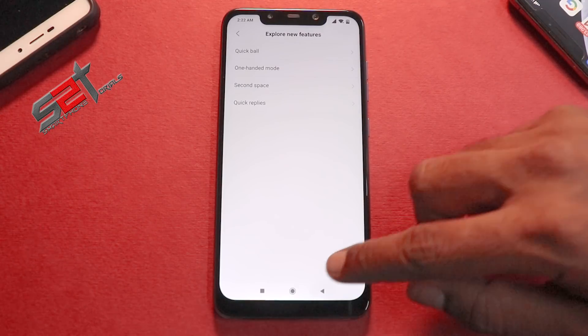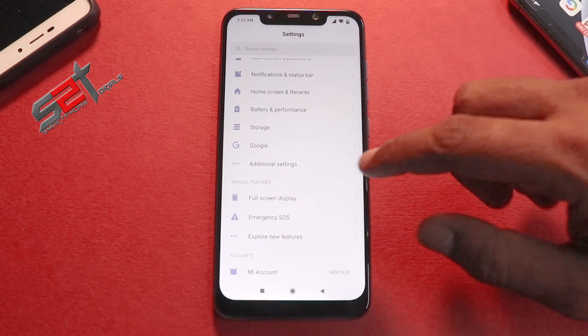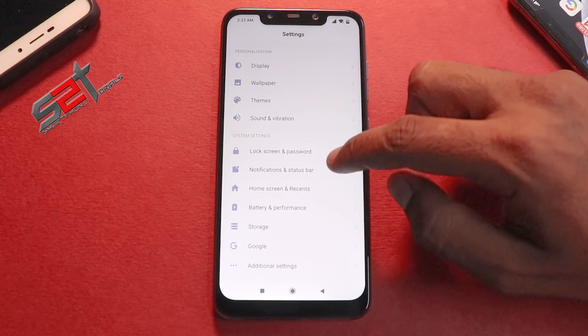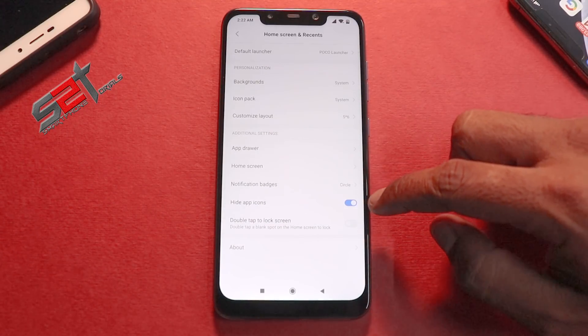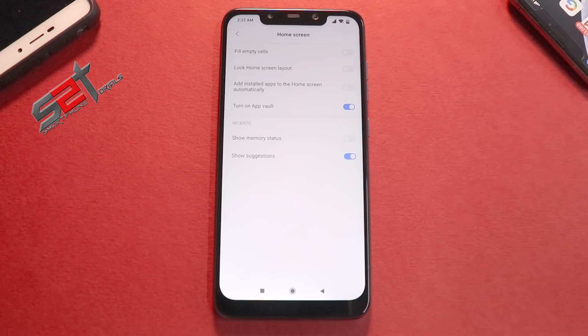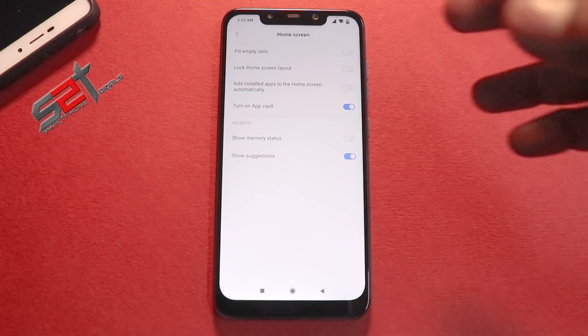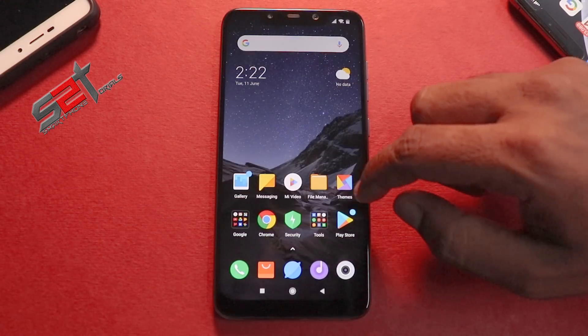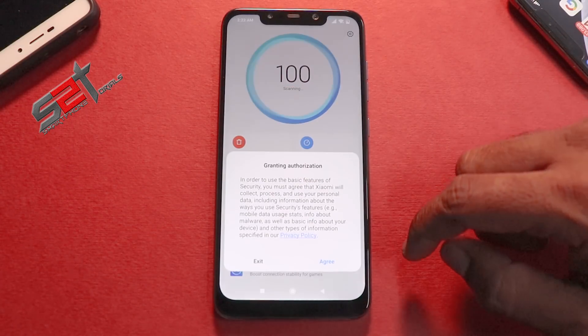Another update is Blur Recents window. That option should ideally be available in Home Screen and Recents settings. It is indeed available on the Redmi 4A (Rolex) and the Redmi 5A (Riva), but unfortunately that option is not to be seen on the Poco Phone F1.